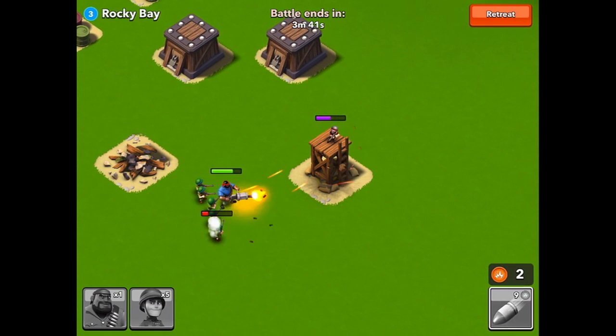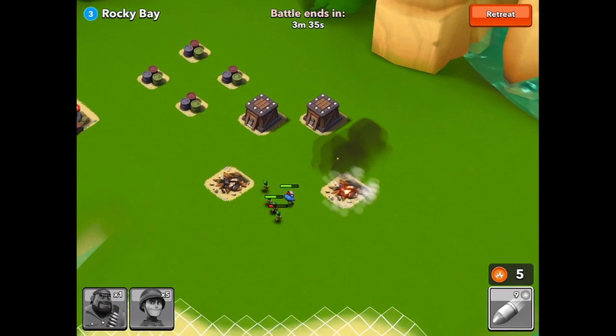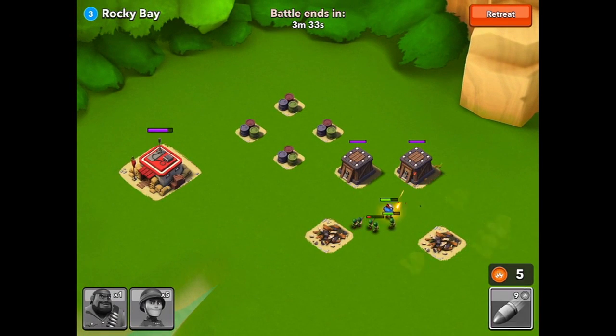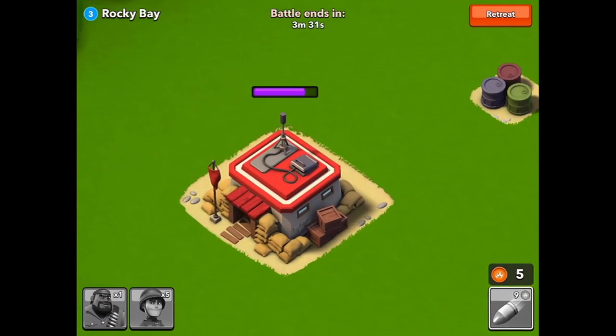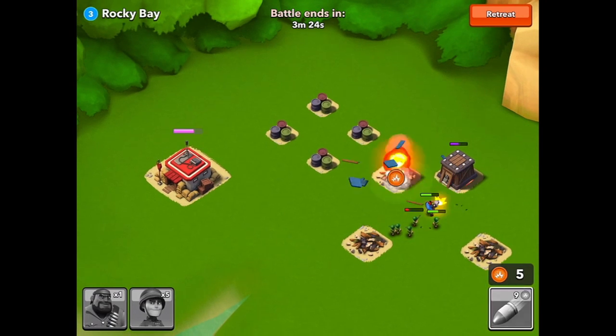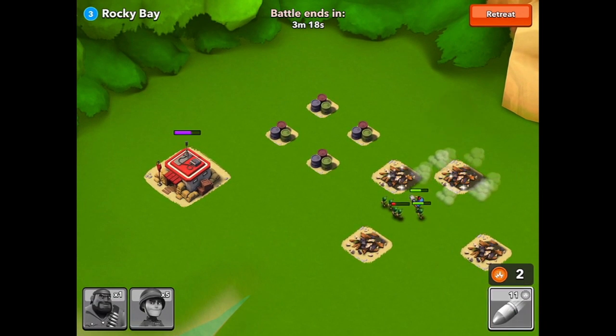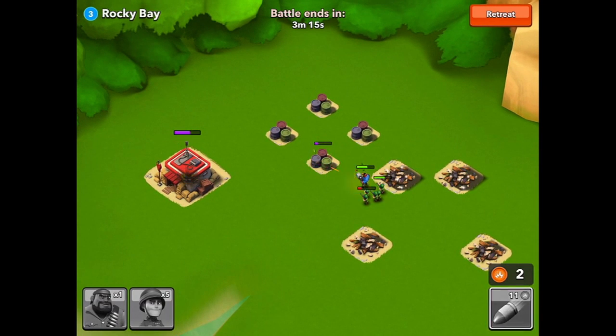Right now we destroyed that first Sniper Tower — I did drop my third missile. Now I'm going to let my troops run in. I have my heavy, and the heavy takes care of buildings. He doesn't do much damage, but he does a great job taking damage. So it's important to have your heavy out front with infantry behind. Usually that's a pretty good combination. You don't want two heavies in the beginning because they won't deal much damage, and you don't want all infantry because they'll get shot down pretty easy.